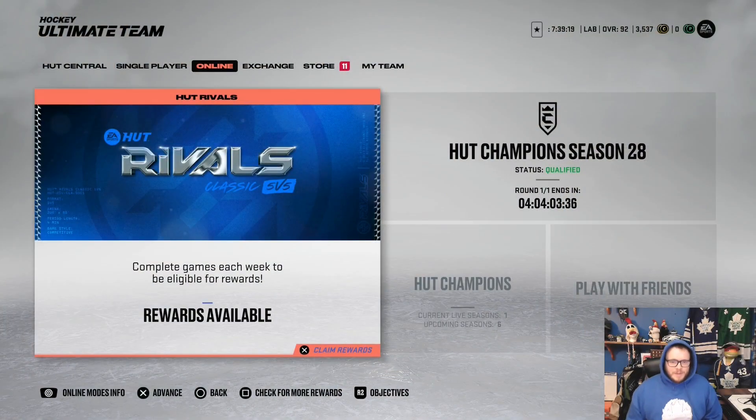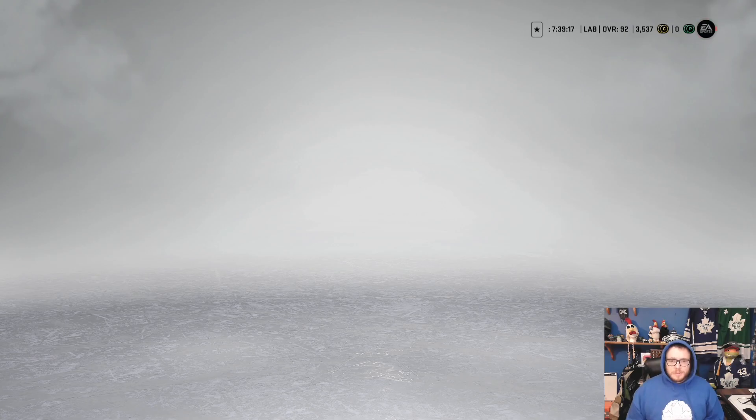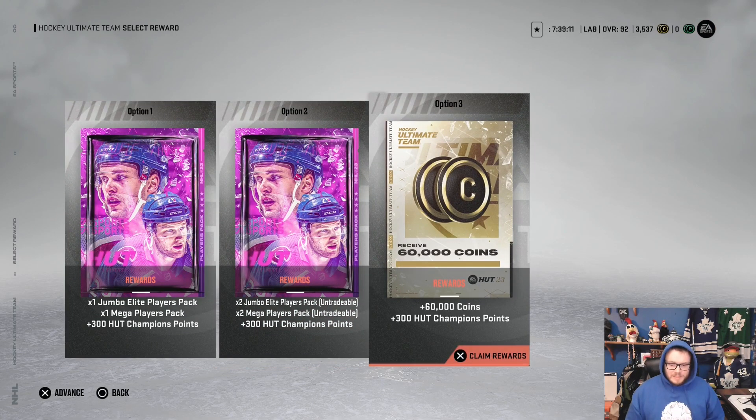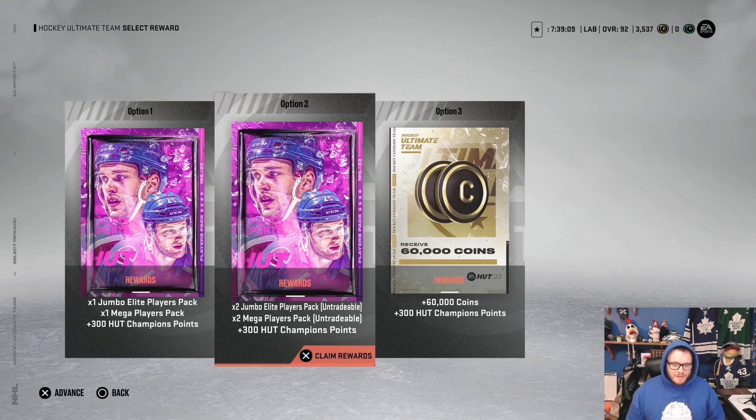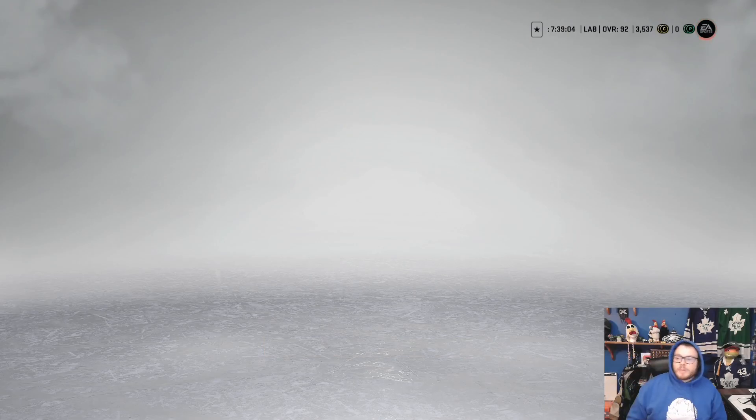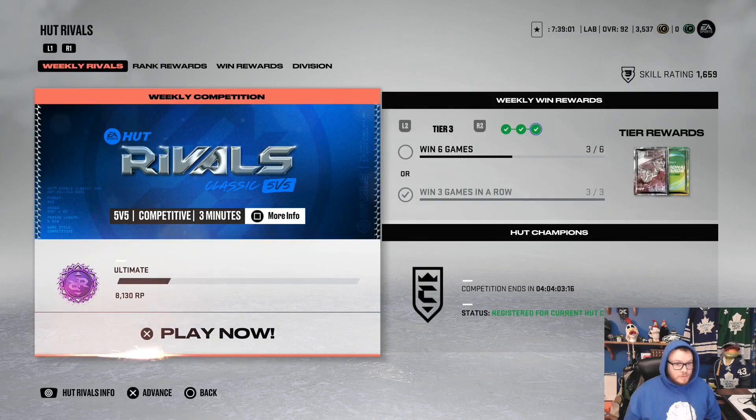Hoping to get three purples. Here we are — the good old rivals rewards: two jumbo elite player packs and two mega packs. Now I could take the 60,000 coins, but what kind of video would that be? We'll take the two jumbo elite player packs and the two mega packs.